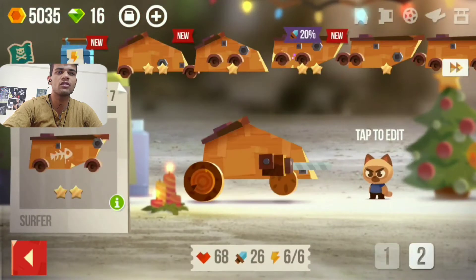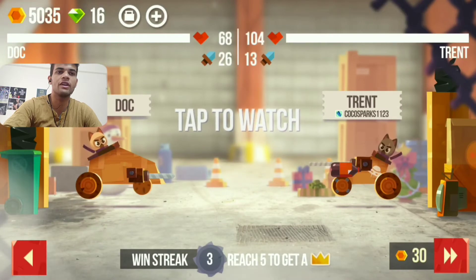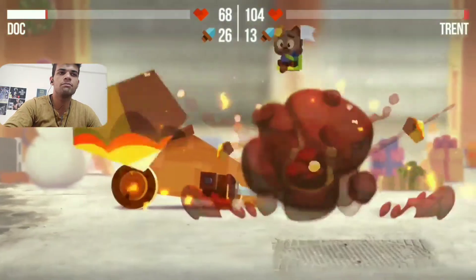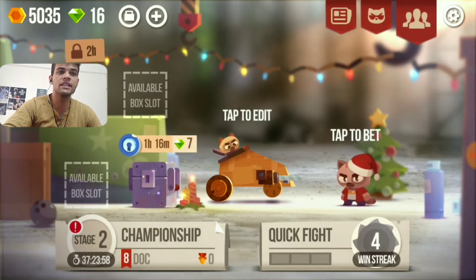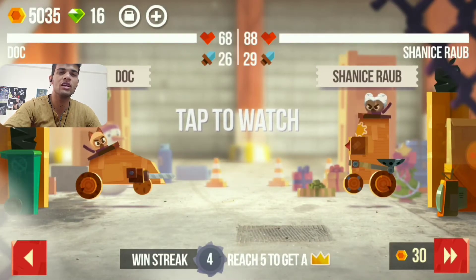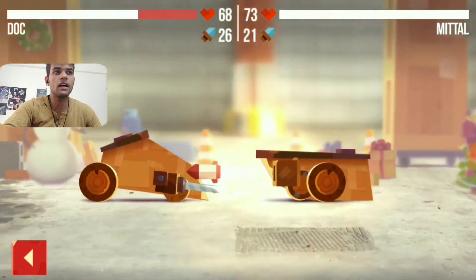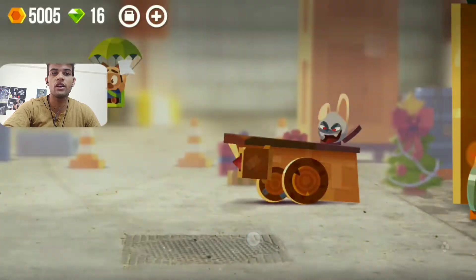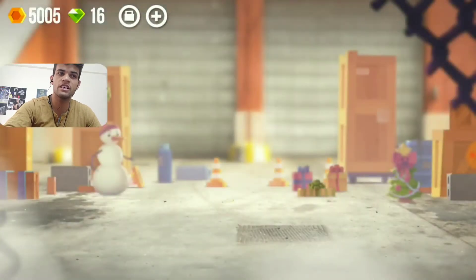First, I want to check something — there are actually 3 slots. When I was not recording I found out there are 3 slots, so I can build 3 machines. We will see when we can use each one, but in quick battles we can only use one machine and have to select it each time. This machine was going beast — we almost killed that opponent machine, only 10 to 15 health remaining.